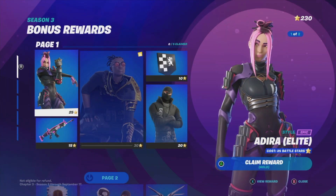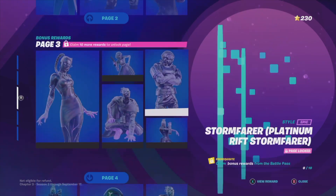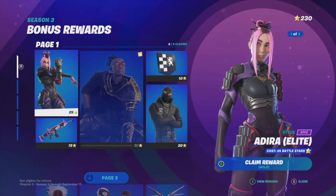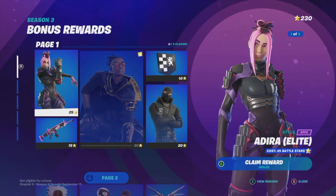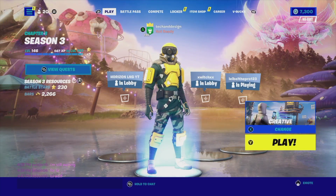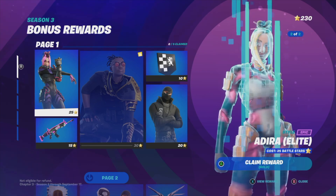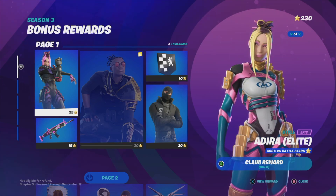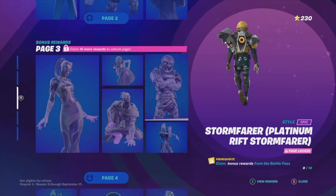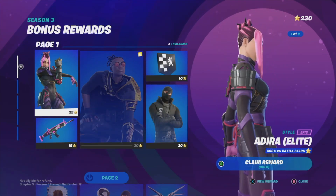We're going to go into bonus rewards — here's page one, and here's page two. Everything will unlock as soon as you get enough battle stars. Right now I have 230 battle stars, which means I am at level 146. What you need is 100 battle stars to claim every single page, so just make sure to get 100 and then go on and claim everything.